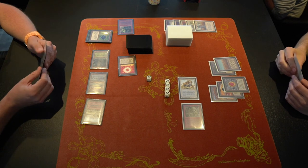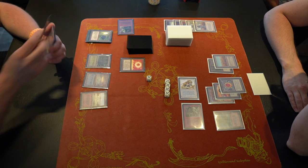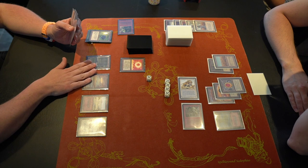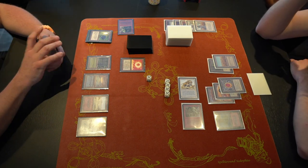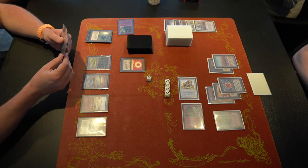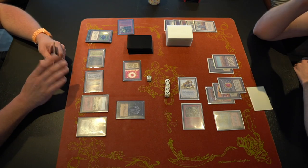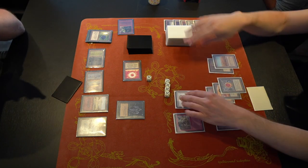At end step, D casts double Swords to Plowshares, gaining seven life and going up to ten, then takes five damage going back to five. A whole lot of shenanigans but Anna is essentially back where he was. He's going to die next turn without a way out. Anna needs to play at least one blocker. We then see Hypnotic Specter — confirming Anna has boarded in his sideboard creatures.